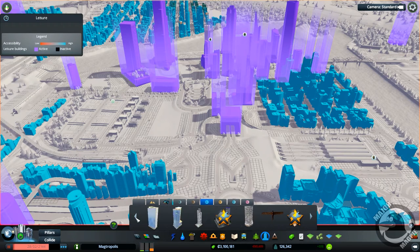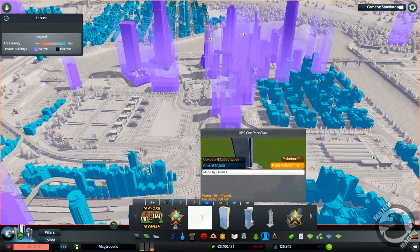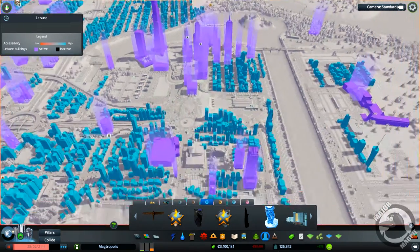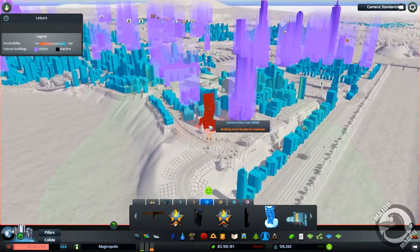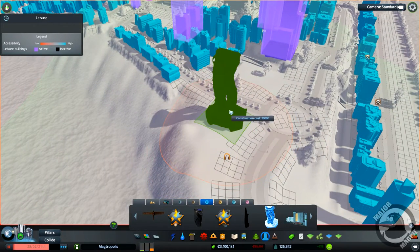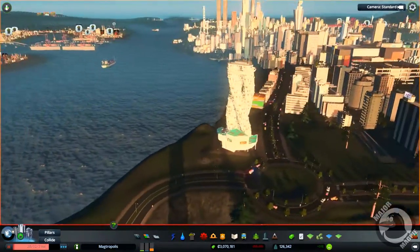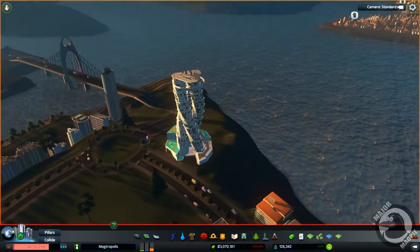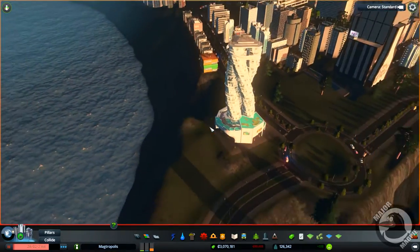Next up in the Level 3 buildings, we've got a Tropical Hotel for tourists. I was figuring a nice point might be just looking out over the river for this hotel. 30 grand. That is a pretty funky looking building.